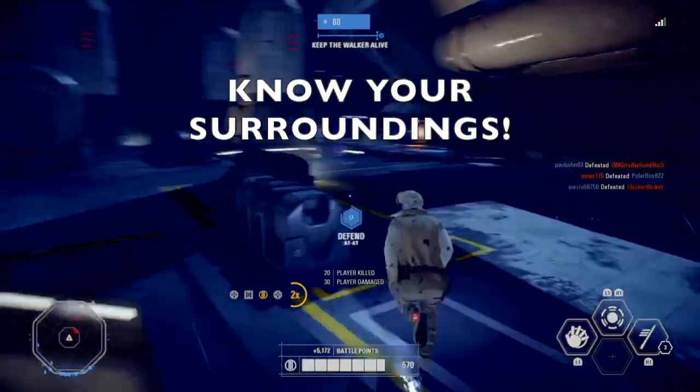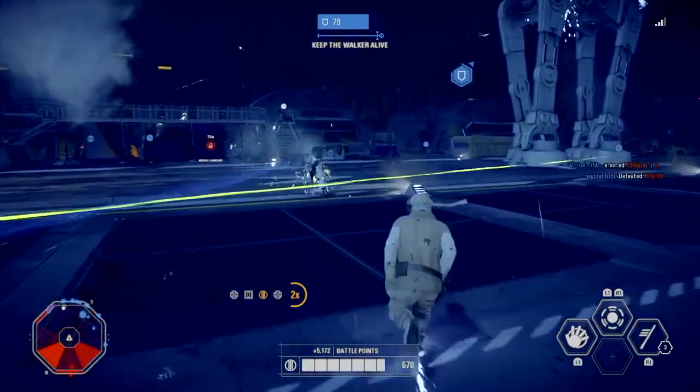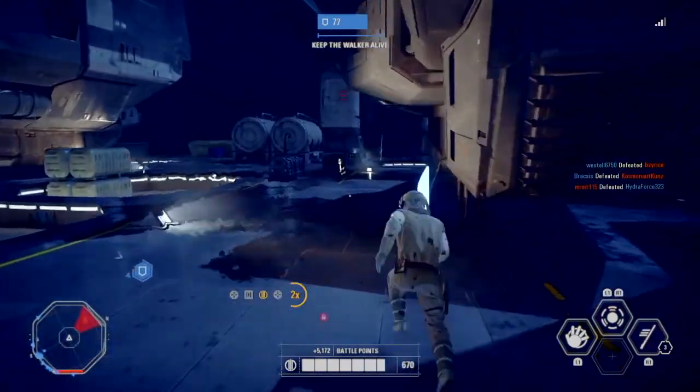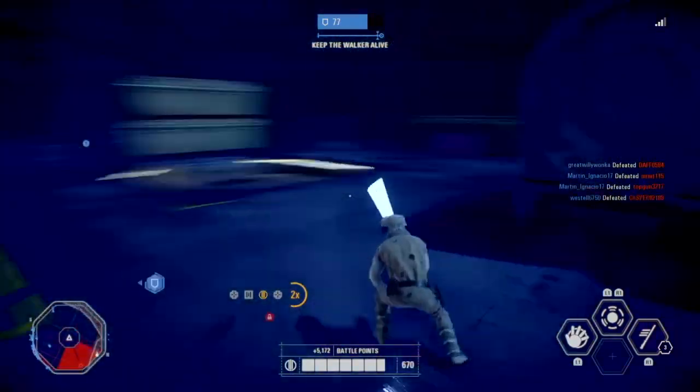Know your surroundings. Use the minimap whenever you can — just a quick glance to see who and what is around you will help maintain the streak. Avoid the bigger red dots, as they are villain heroes.